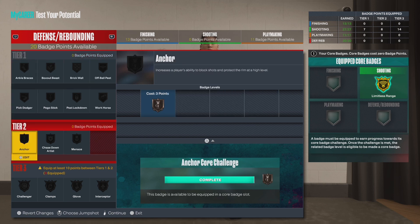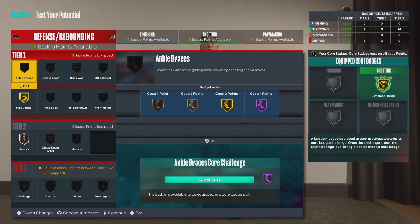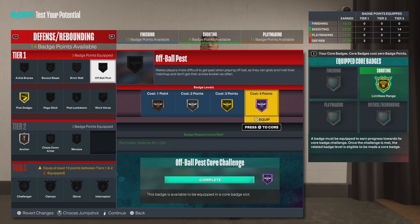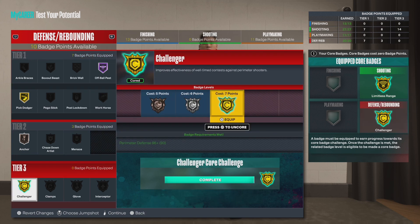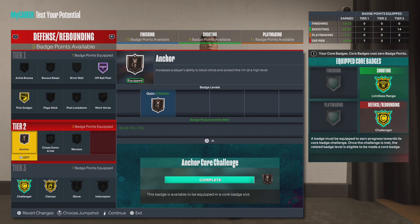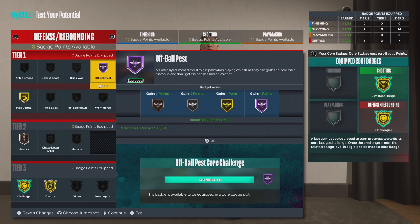For defense badges: definitely put on anchor for sure, pick dodger for sure. I heard ankle braces don't even work so we're not worrying about that. Pogo stick — let's do off-ball pest just to unlock things. We're going to core challenger, get our gold clamps. For glove, I would put some extra badges on defense, put like plus 3 and I'll get silver glove. So you'll have gold challenger, gold clamps, and silver glove with the extra badges. Anchor ensures better block animations especially from snatch blocks. Gold pick dodger for if you're going against a smaller guard who wants to use unlimited screens. Off-ball pest — you're not getting any backdoor cuts on me.